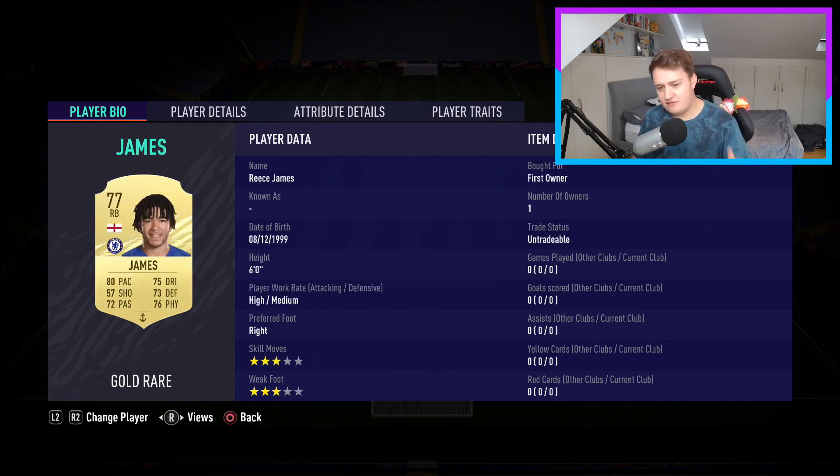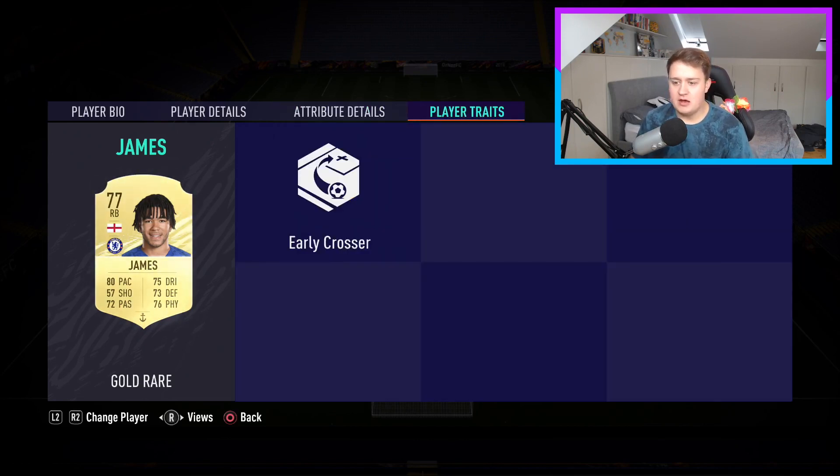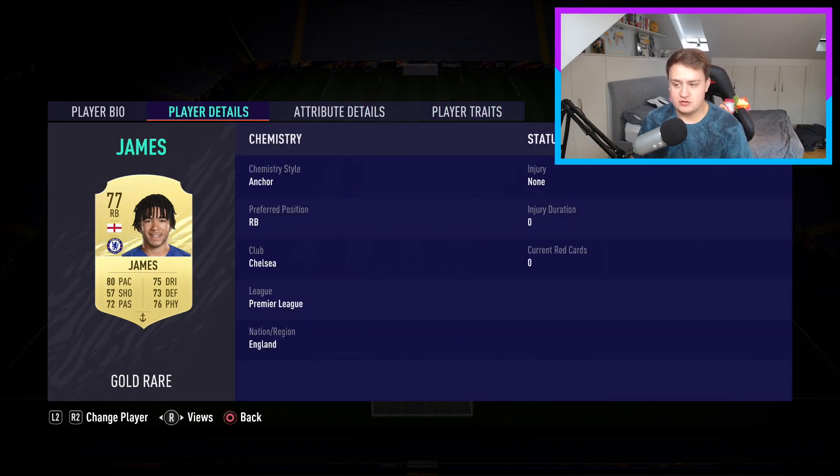Moving on to right back, we have Reece James. I could have had Azpilicueta, but when I say best possible, I mean the most meta option. Reece James in this game is better than Azpilicueta purely because he's pacey and strong — his strength is brilliant, it should be more than 78 honestly. His pace is excellent and he's going to feel like a really good card, a bit like Wan-Bissaka in game. He's also got a nice cross on him.